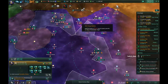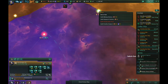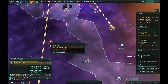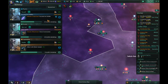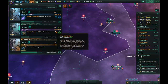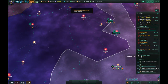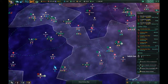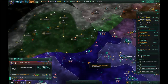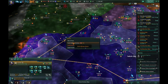We're losing energy credits but we have so many that it's no big deal. Let's go ahead and have our construction ships begin working on some more mining stations up here. Getting some of these opportunities up. Mining stations there, mining stations there.